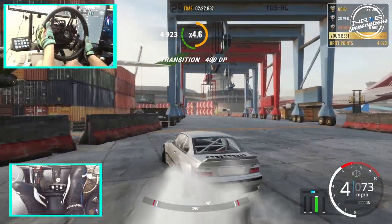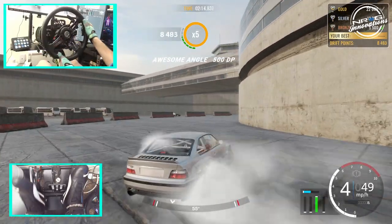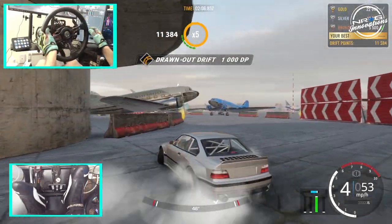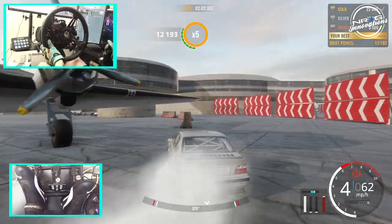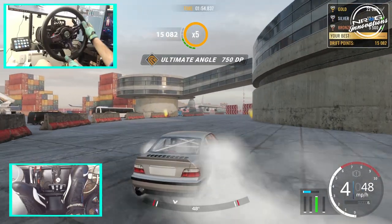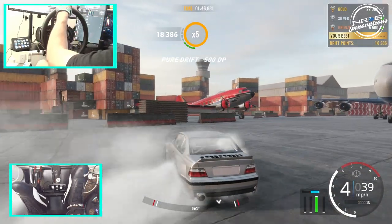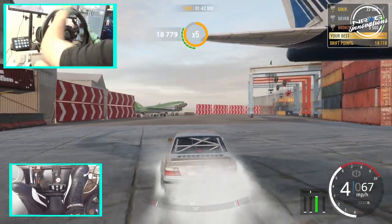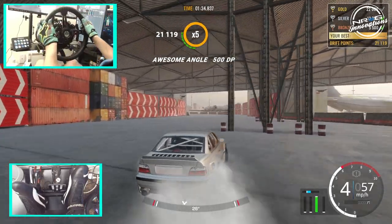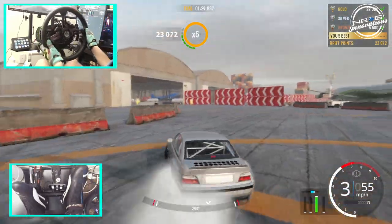We need 22 here. We definitely have to stay away from smacking into the walls too hard, but we do want to get out there and try to get some close proximity points if we're going to be able to get that 22. Some high angle stuff to keep the score up, and don't smack into the airplane — I've done that one before. Oh, we got it — 22 in the bag! Don't smack into the helicopter. Oh, I didn't think we were going to make that.